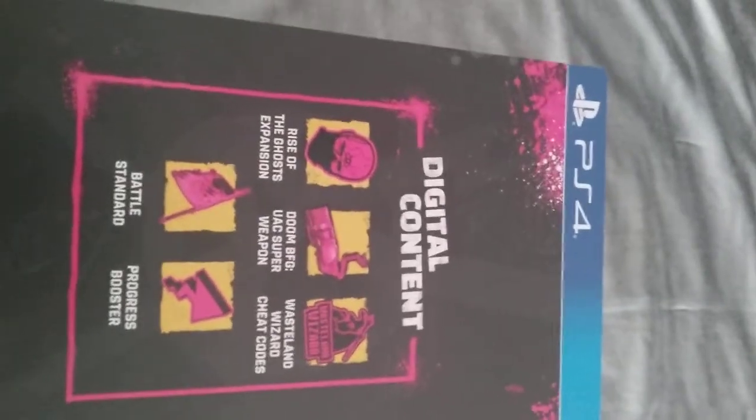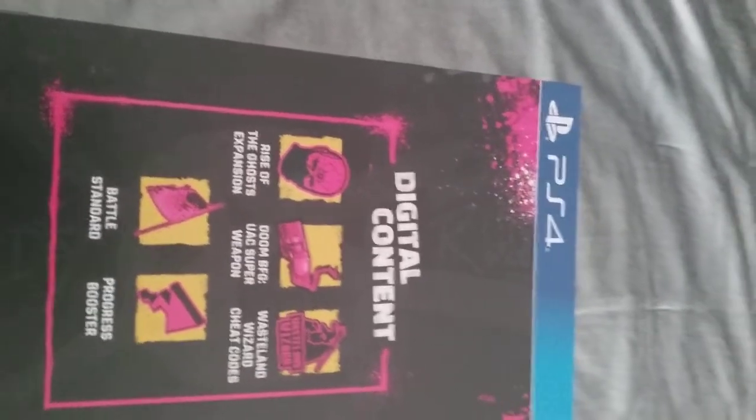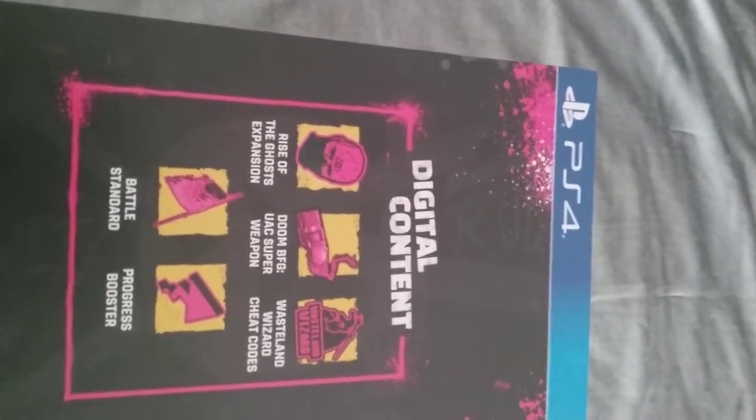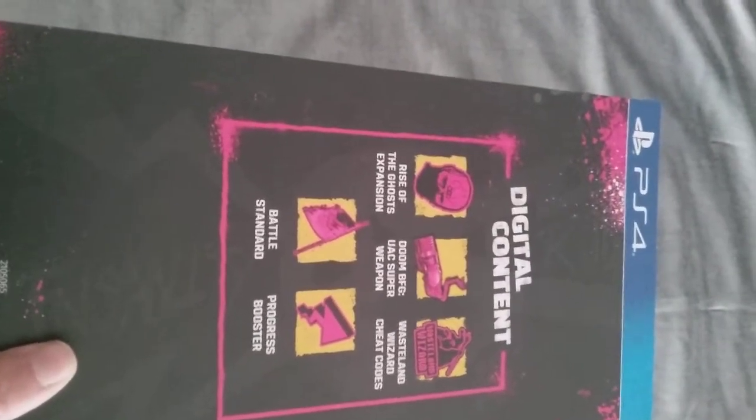Now, Bethesda decided to do this. That is the collector's edition for Rage 2. And really quickly I want to show you what it says on the side — it says digital content comes with Rise of the Ghost Expansion, the Doom BFG UAC Super Weapon, Wasteland Wizard Cheat Code, the Battle Standards, and Progress Booster.